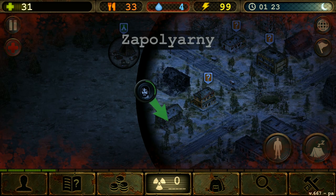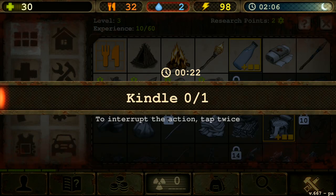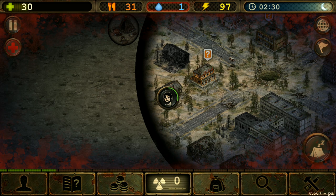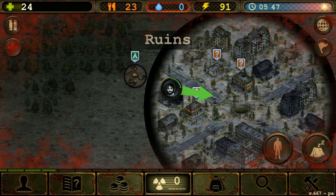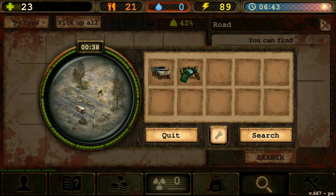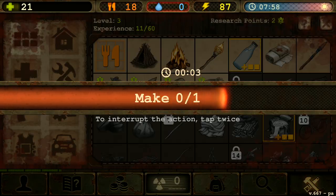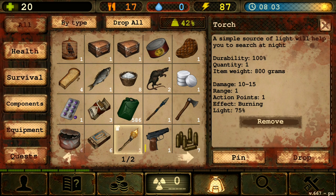Do not make a campfire inside houses or buildings, because if you do and then start searching, you might start a fire inside that house, which can cause you to get injured — and you don't want to get injured in this game. Another tip: you'll need to siphon gasoline from old broken-down motorcycles or cars. You need this gasoline to make torches, which let you search at night and fight animals.